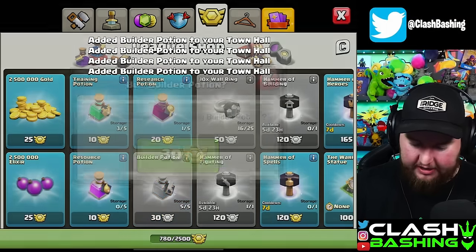Our next upgrade is the giant bomb — 15 hours essentially. One more builder potion should get us there. A little while later we got the giant bomb done. We're making nice progress. Our builders have slowed down but we have the King and Warden going, which is nice. Let's drop the baby air bomb back down — two days 23 hours. The next one in line is about 43 hours, so let's pop off one, two, three, four, and five.